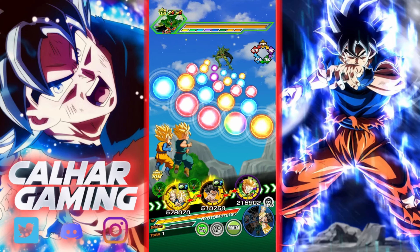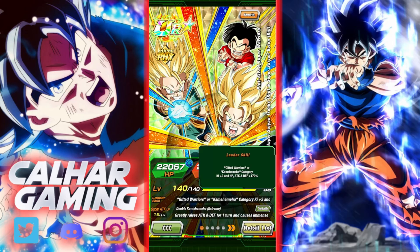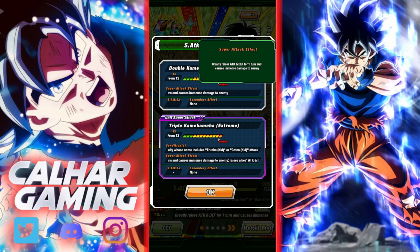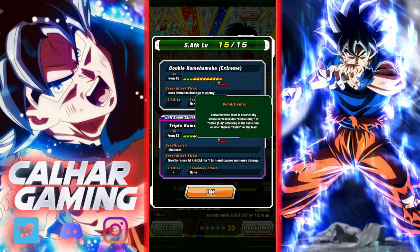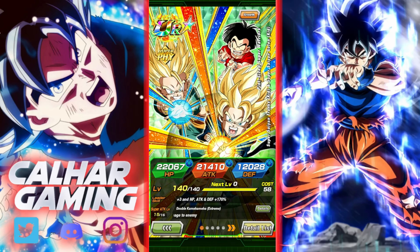They're actually in the first rotation, and there is a bit of a downside which we'll go over. The leader skill goes up to 170 for Kamehameha or Gifted Warriors. They've got two super attacks since they're a TUR — one greatly raises attack for one turn with immense damage, and then a unit super attack activated when another ally named Trunks Kid, Goten Kid, or when a Krillin is on the team, which greatly raises attack and defense for one turn, causes immense damage, and raises allies' attack and defense by 30 for two turns.